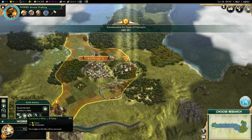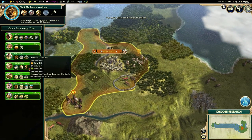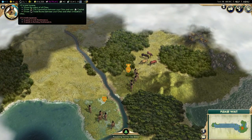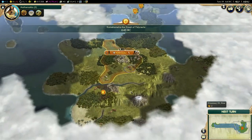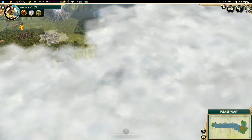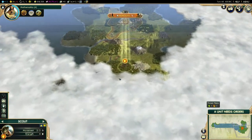Bronze working is done — we can cut this guy down. Let's construct a mine. We'll do math because it leads to currency, which we're really behind on right now. Unit maintenance is screwing me right now. I'm really hoping we get some good ruin research going and find some things in the ruins.